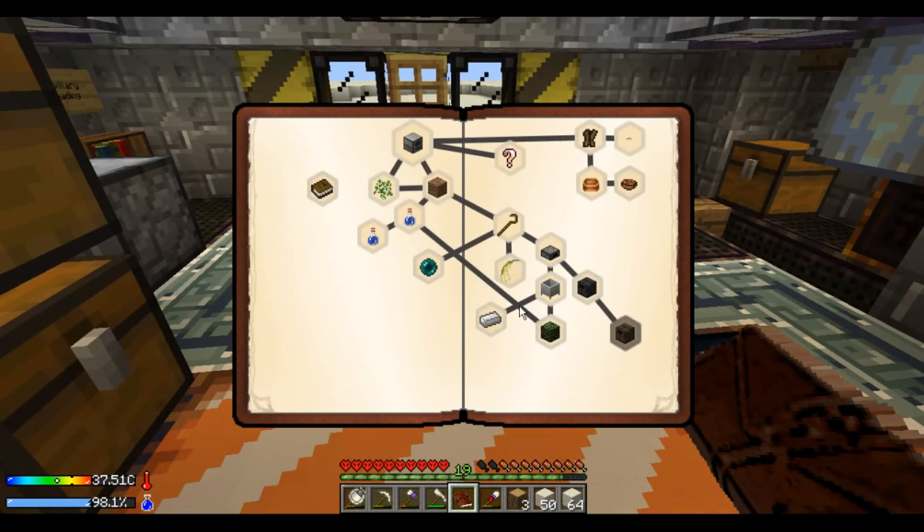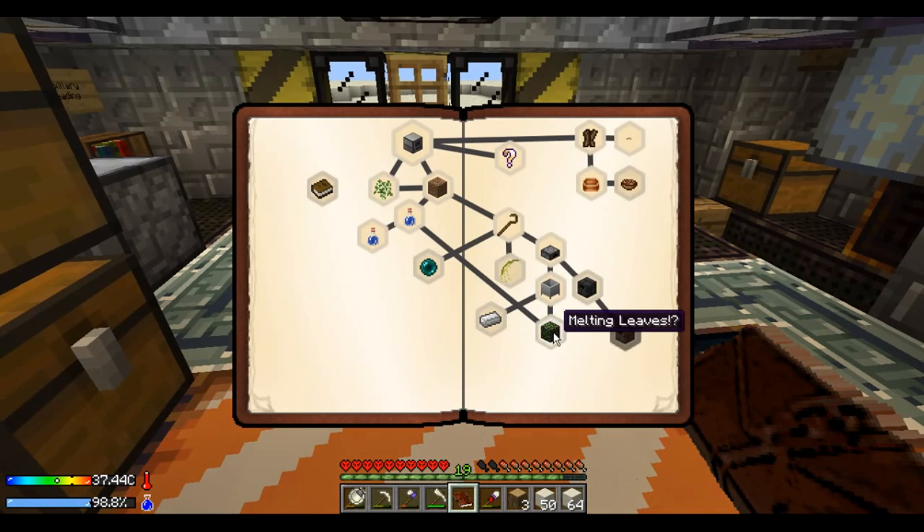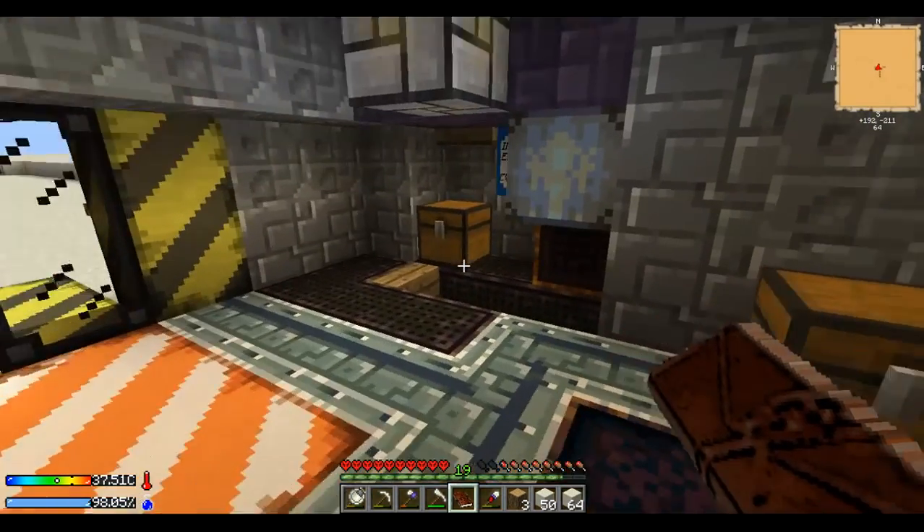Basic survival — metal dust, which I actually have all the dust ready so we can do that real quick. And then melting leaves, which we've already done. Hunger Games, which we also have the stuff for. And that's basically what's been going on since last time.